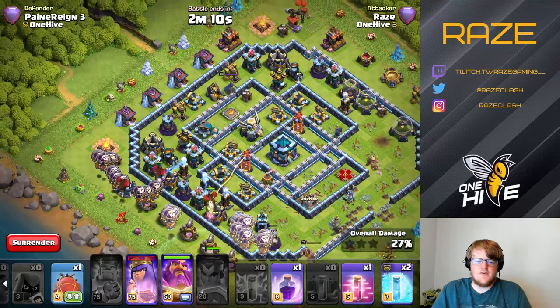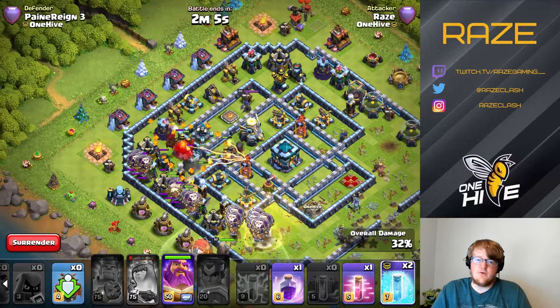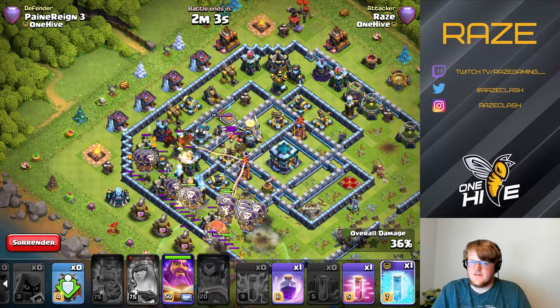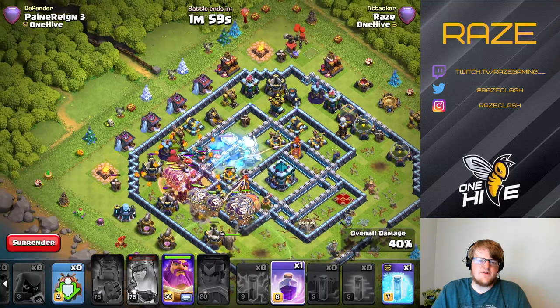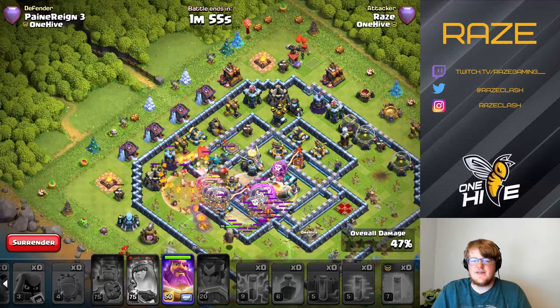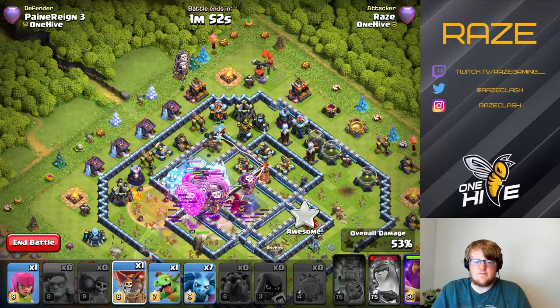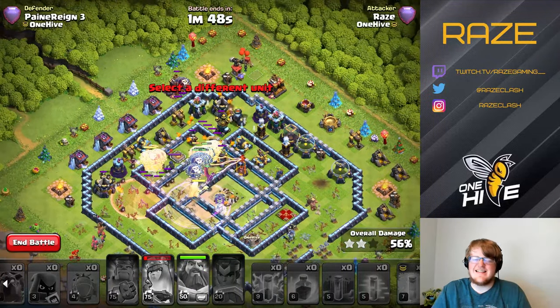One thing to note is that not a lot of people in Legend League bring a Rage Spell, but it's pretty important for the way I do this Lalo. Getting to the Town Hall is pretty difficult in this base, so it's easier to use a Blimp and a Rage Spell to take down the Town Hall, which makes it more consistent to get that three-star.